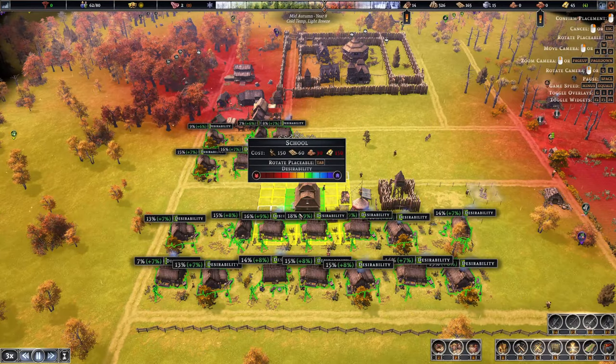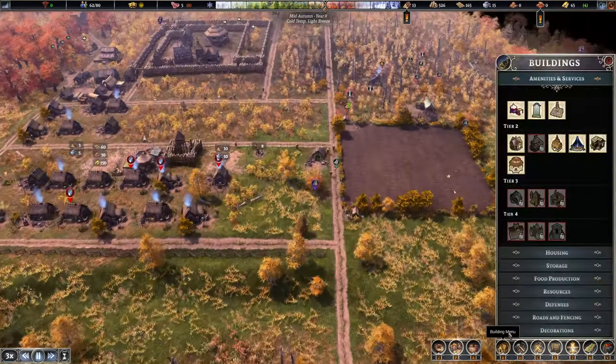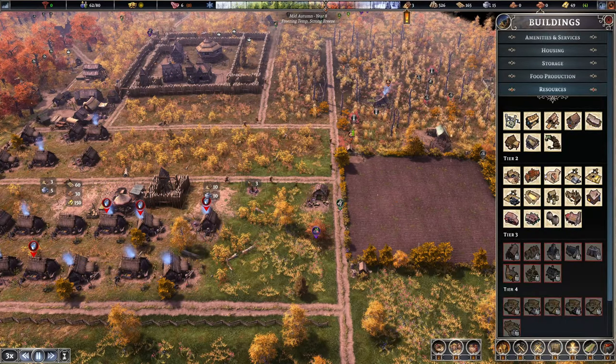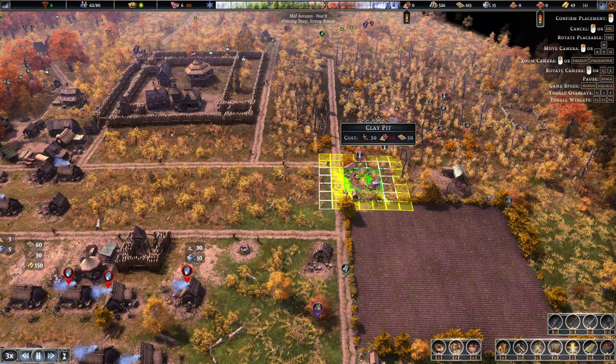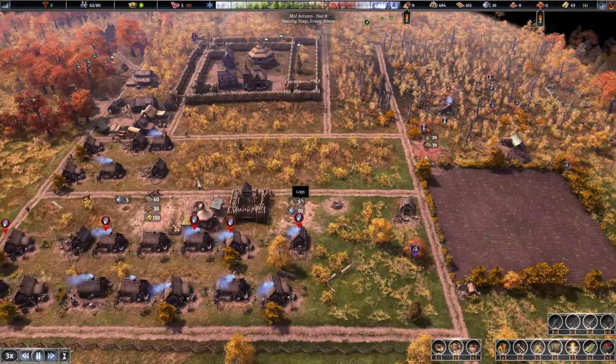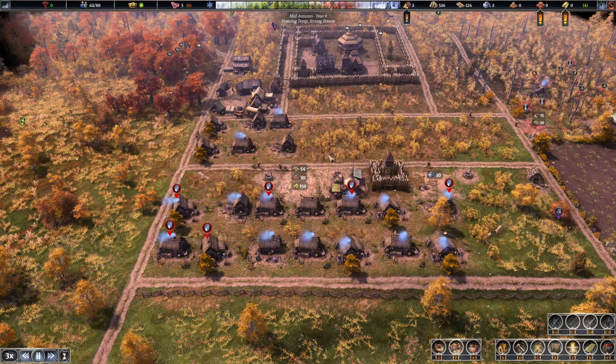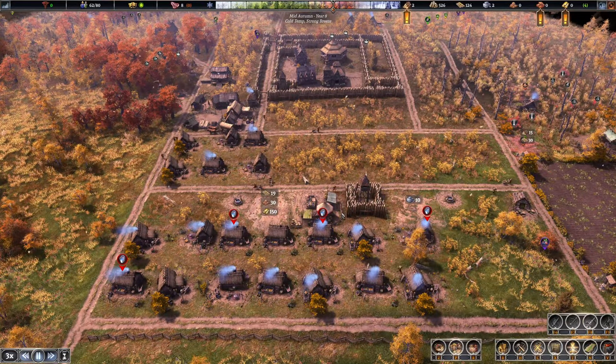Now we're going to focus on getting up the basics — we just need to build our clay mine right here. Wow, 9,000 clay — that's crazy, that's a lot of clay. We'll build that school up slowly over time.